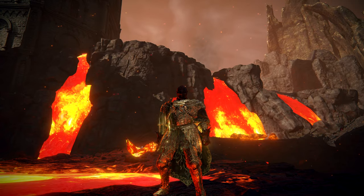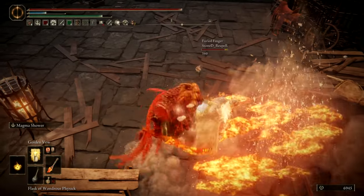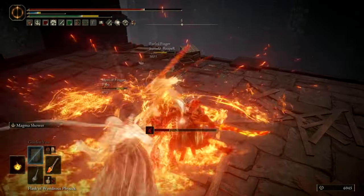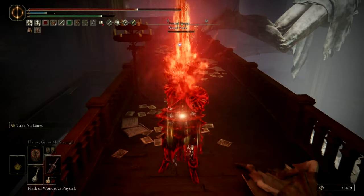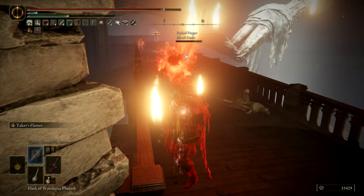Hey everyone, welcome back. This is going to be a quick video showcasing an optimized version of my max damage lava build. This one would be better suited for 2v1 and 3v1 situations by sacrificing a bit of damage in exchange for survivability and tankiness. If you want to see the max damage version, click the card in the top right.